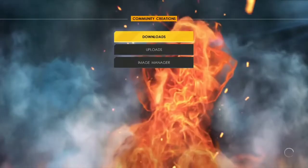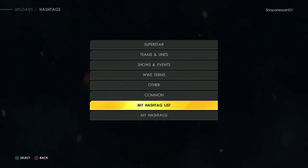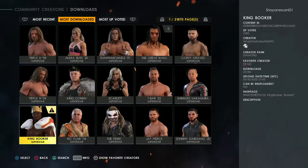So guys, first of all, go to Community Creation. You have to write what the status is — like I have written, you have to write it. After that, you will come to download it.